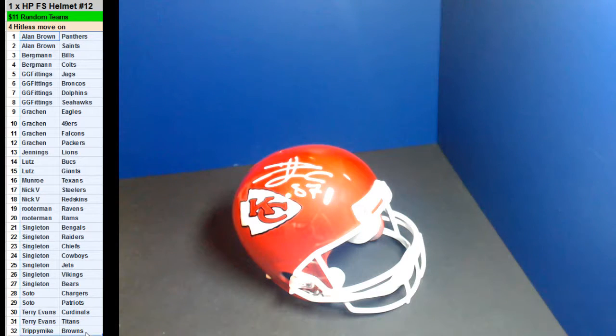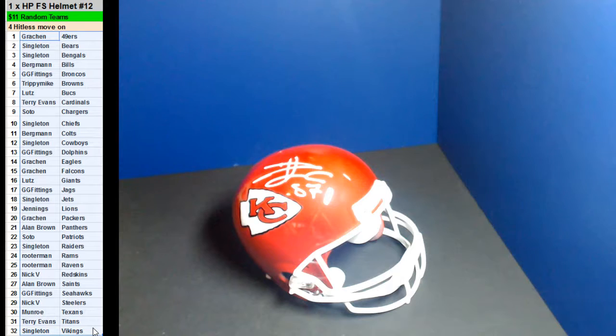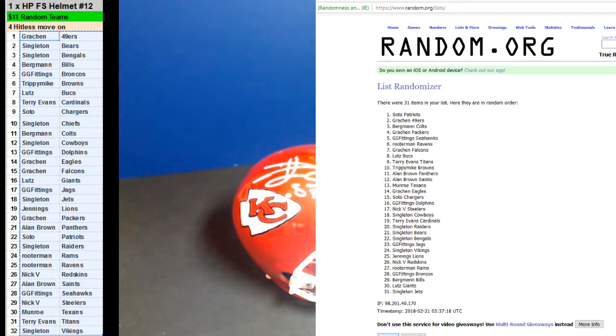Alright, let's go ahead and see what four teams move on. Let me put this in order of the team. Four teams will move on to the next one. Eight times — one, two, three, four, five, six, seven, and eight. Singletons, Mario Soto, Berkman, and Ruderman move on to the next. Alright, thank you guys.